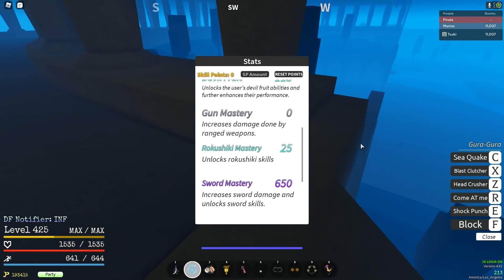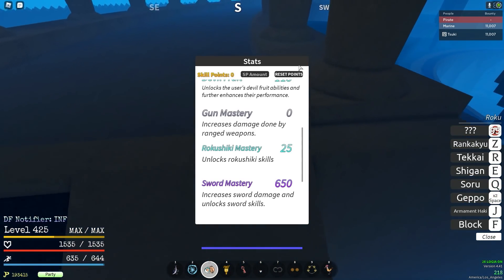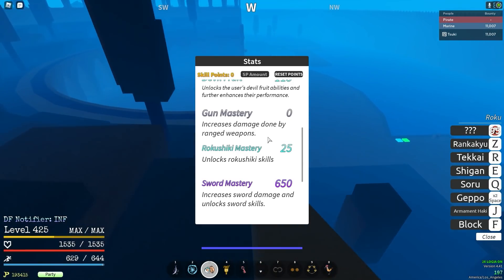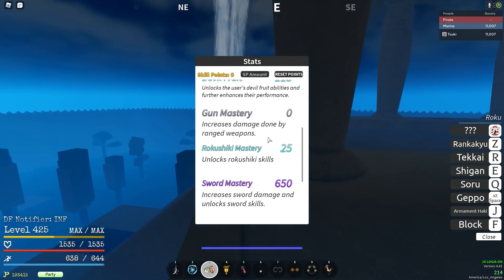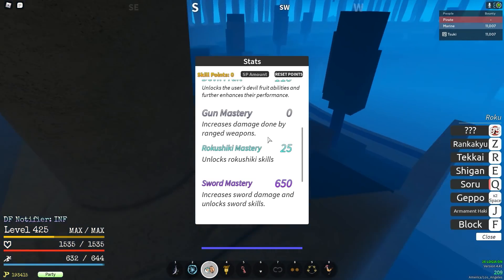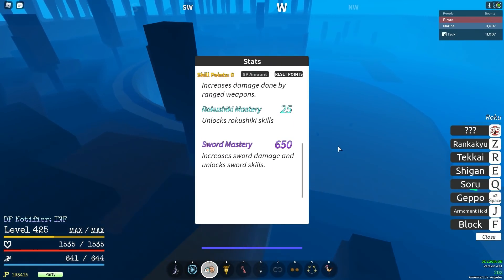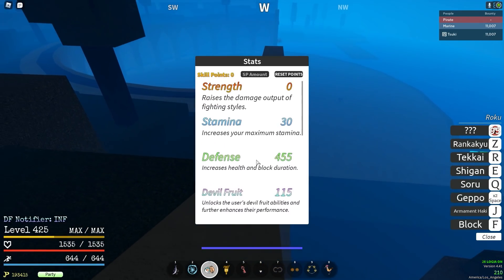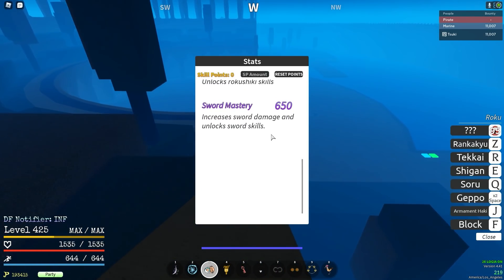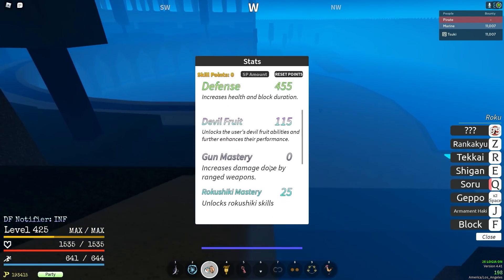For Roku Shiki mastery, I recommend only 25 — enough to get Rin Cock. If you want Roku Gun, that's another combo extender worth getting: it does 100 to 300 bonus damage on top of your combo extender, especially if you hit someone into a wall. For sword, if you're running an M1-based build, you want 650 to 750 into sword — same range as fruit for a fruit build.